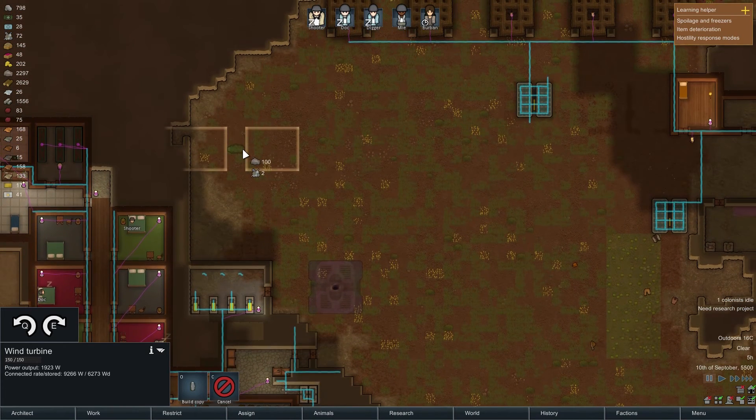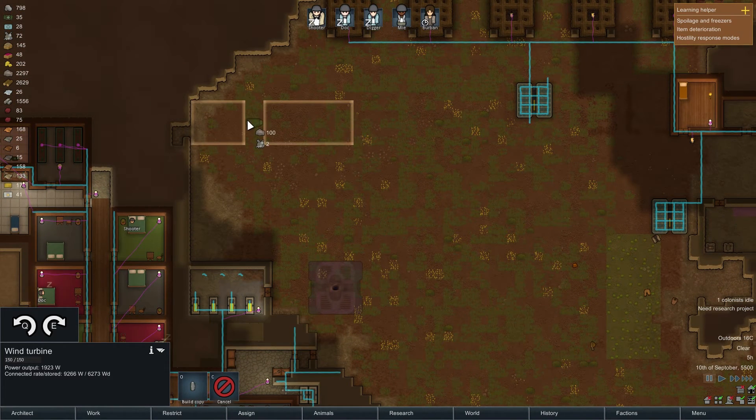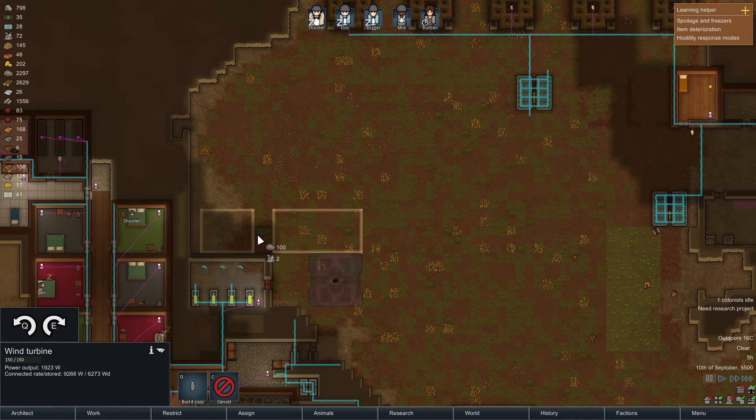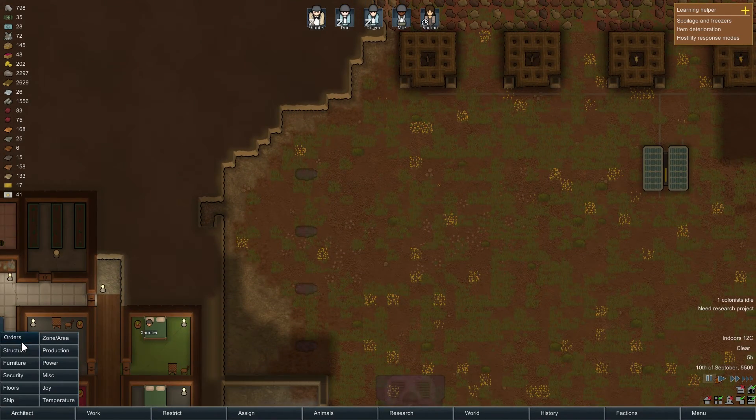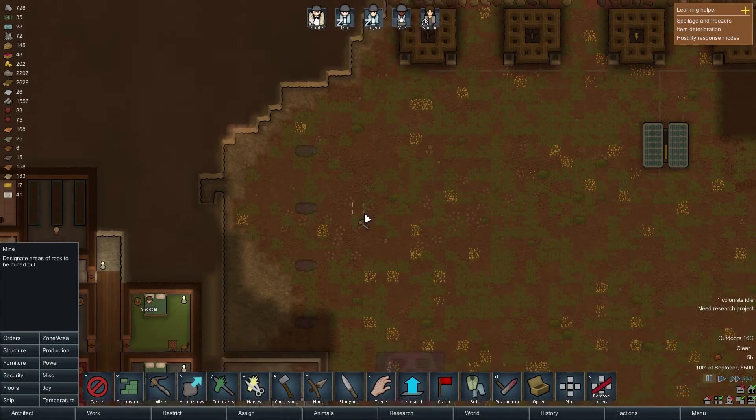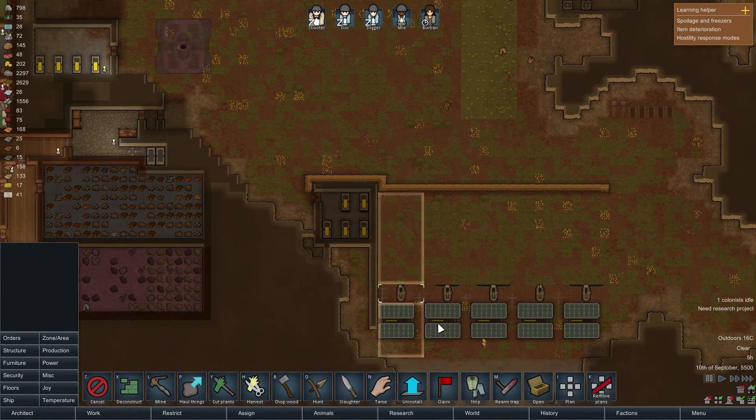Deconstruct all of those and build copies. I don't know if you guys know — you probably do more than I do about this game — but if I stick this turbine back here, is this little back area going to affect how much power it produces? Or can it be slightly obstructed? Not that it's really going to matter being in here, but let's stick them like this for now.